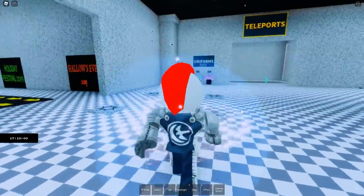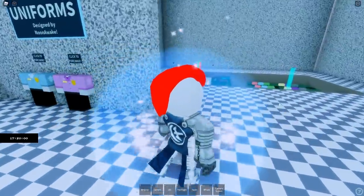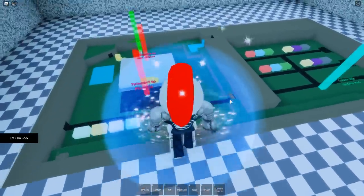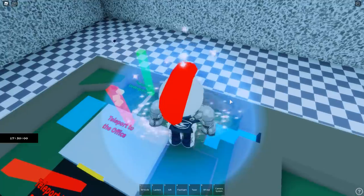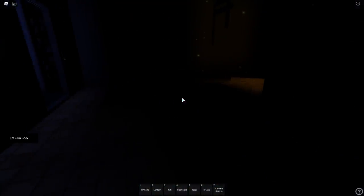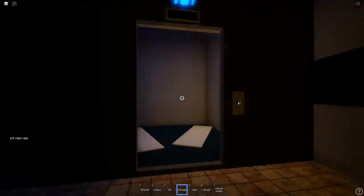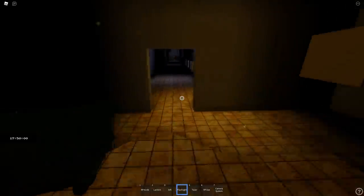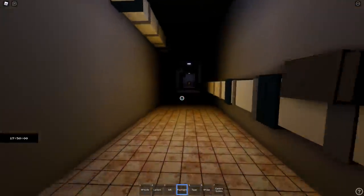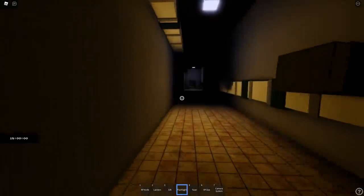Maybe we shouldn't pick an animatronic. I was gonna pick one to run a little faster, but apparently the game's telling me not to, so we won't. I guess we'll go ahead and teleport underground. Here is the flashlight. Would the Hazard Camp be underground? Am I a noob? Am I just a big noob right now? I have a feeling I am.